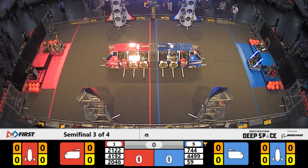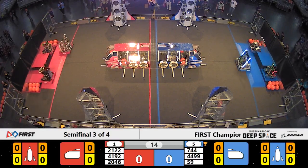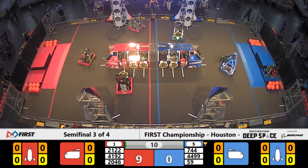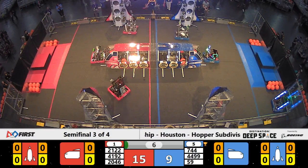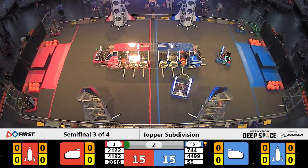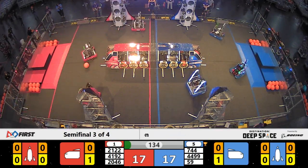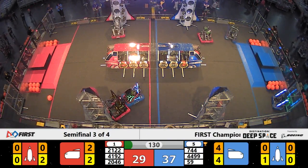Three, two, one, go! Let's see if the Lions are going to bring this one back. During the sandstorm period, we've got Team Taters lining up on that red alliance rocket placing a cargo panel for two points on red. Blue alliance also has one hatch panel placed successfully by Ram Tech. These teams are going to be neck and neck coming out of the sandstorm period.